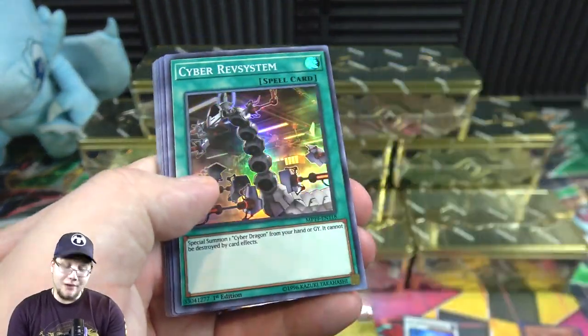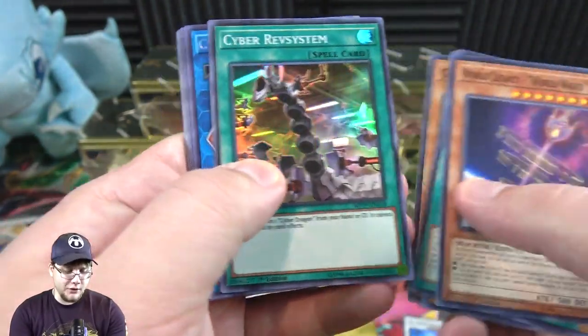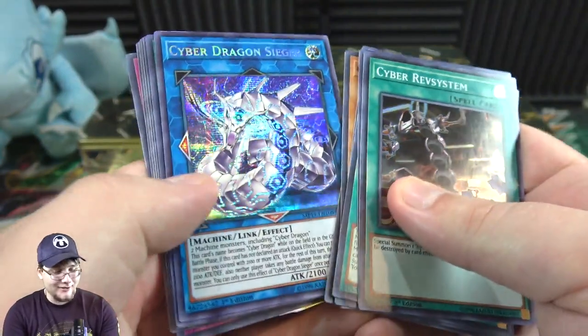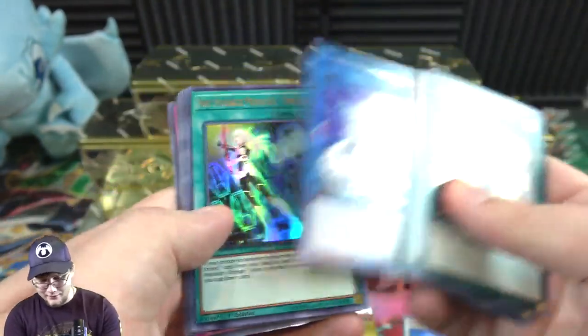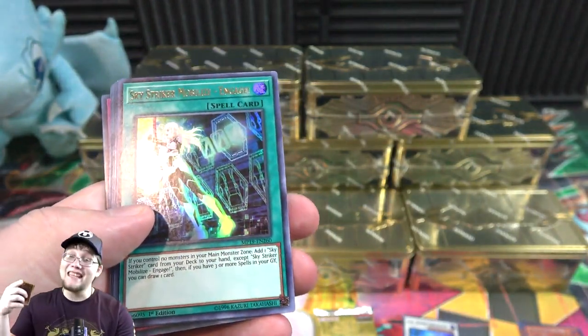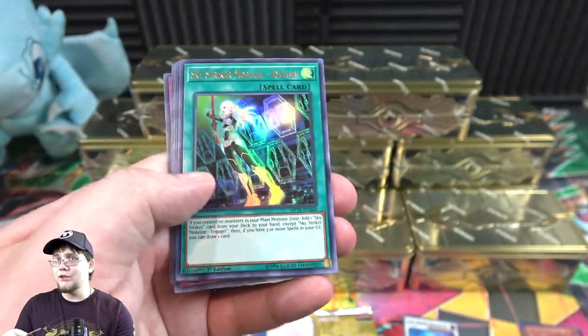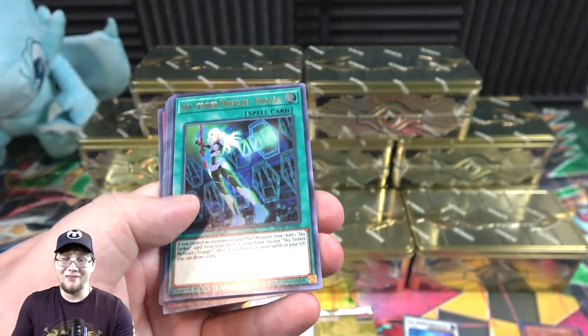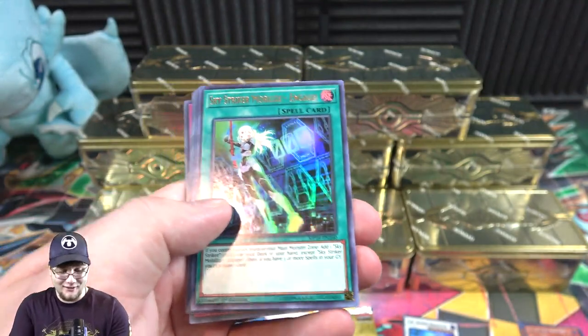Cyber REV System looks pretty good as a super rare — it was a secret before. And then we got Cyber Dragon Sieger, so might as well get a Cyber Dragon with it. Oh yeah — Sky Striker Mobilize - Engage! I've heard this one is much easier to get. It kind of got a rarity decrease, but still Sky Striker Engage, so that's awesome.